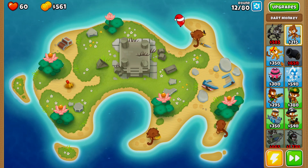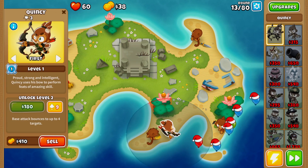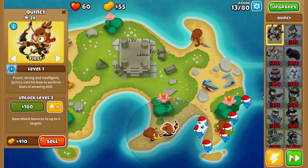Now we're going to place down our Quincy right here. You'll know where to place Quincy because you basically want his area of effect to touch the very bottom of the peninsula, like so.